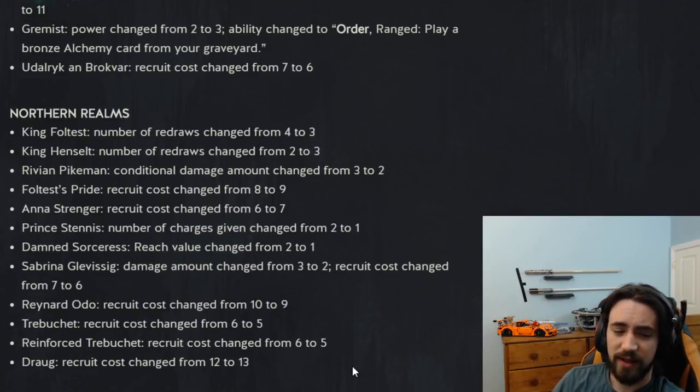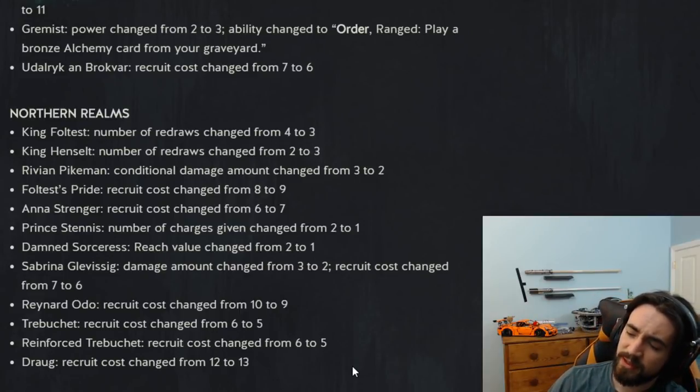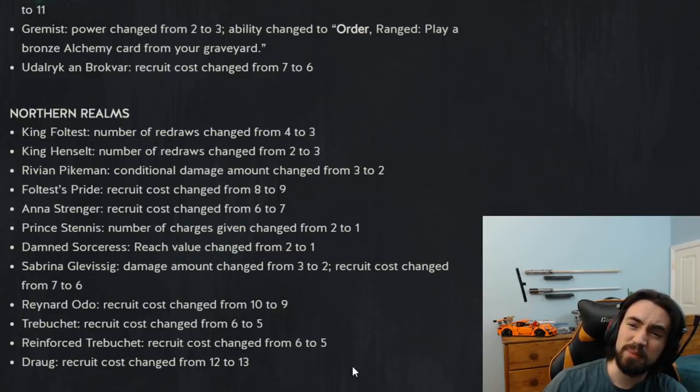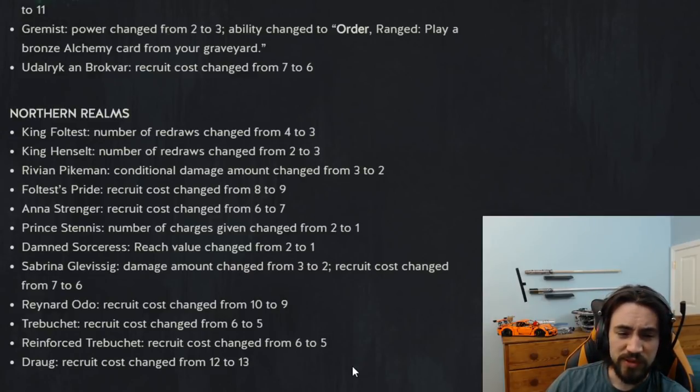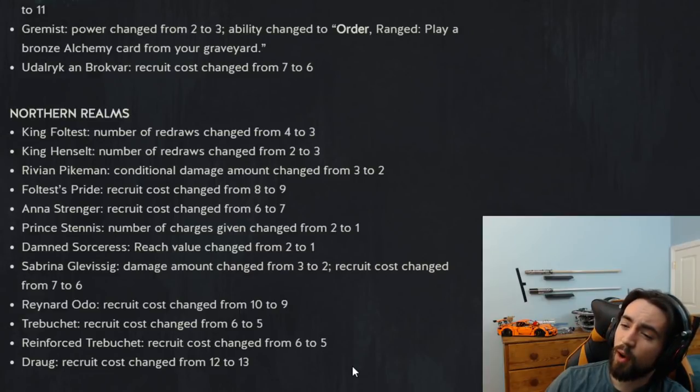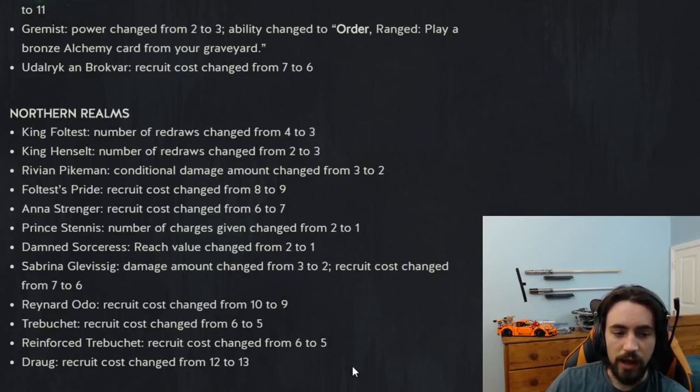Anna recruit cost changed from six to seven. This is not a surprise — the card was broken. If you had any boost — Vizzy Goda or Sergeant — you'd boost Anna up from four to five and then she boosts left and right by one. On play, assuming you had any synergy, you'd play Vizzy Goda or Sergeant and she was a six for six immediately. Engines should not get immediate value on play like that — so because of the Squirtle nerf I'm not surprised this card got nerfed.